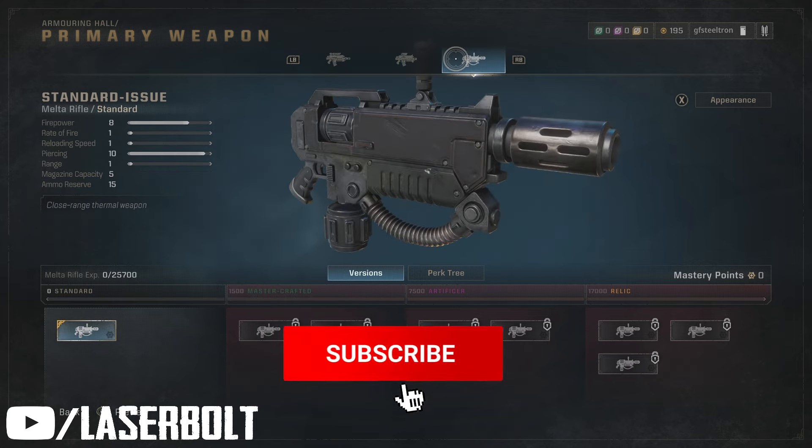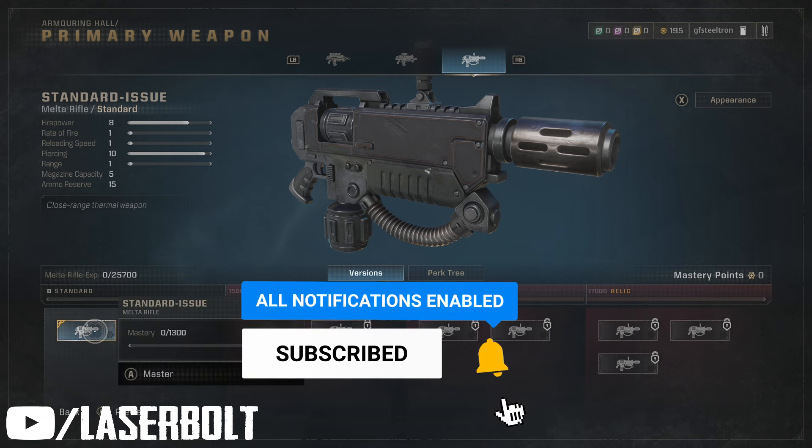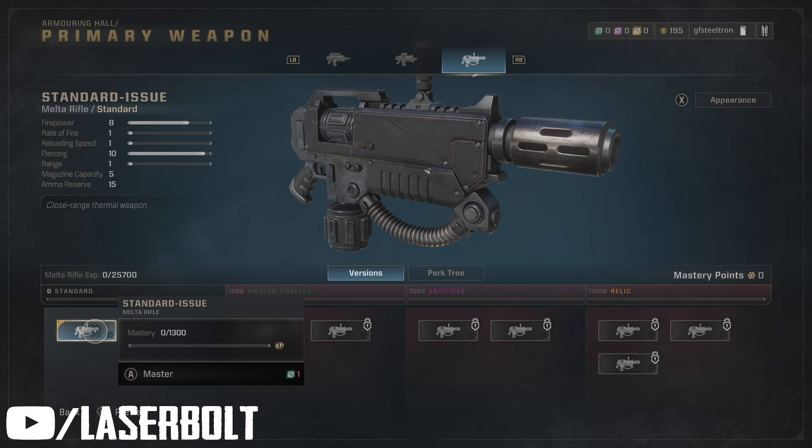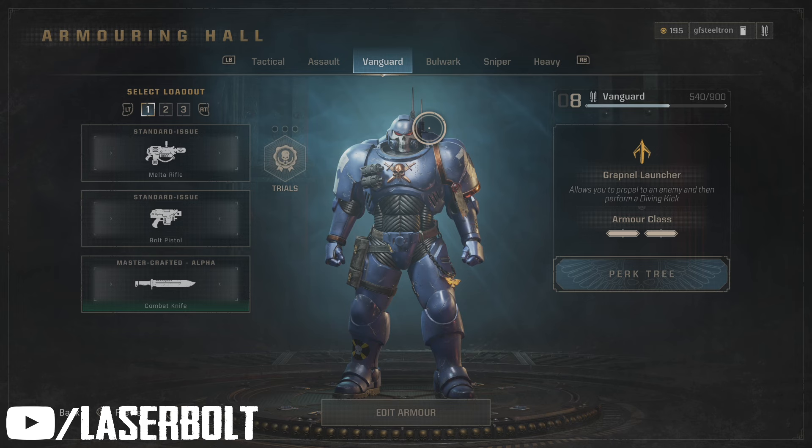We have so many weapons to unlock — the grind is for real. To do this, we're going to need armory data as well as requisition. Armory data is very limited, so to get the most, come to the Armoring Hall.